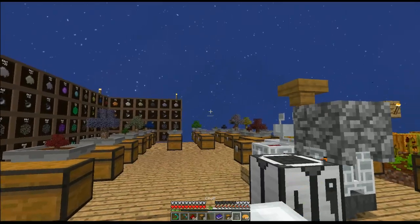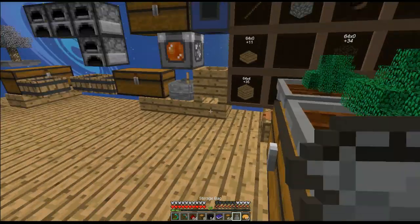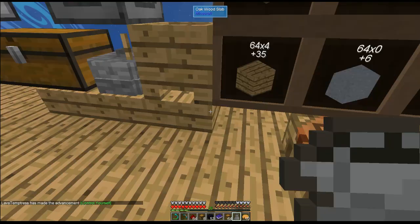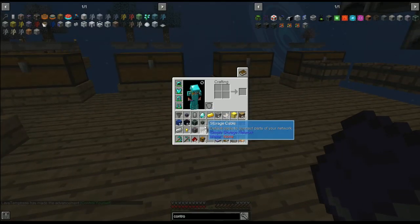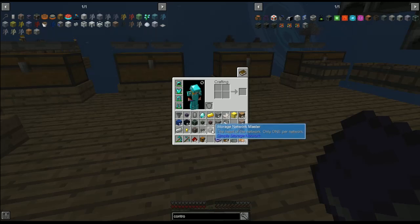Obsidian, obsidian. Where is my regular bucket? I thought I made a whole bunch. All this part is made. That's what I was trying to make. Make that baby — got backpack! How does this even work? I've never even used this one. Manage all processing cables in the network — heart of the network, only one per network. Export items from the network into attached inventory.